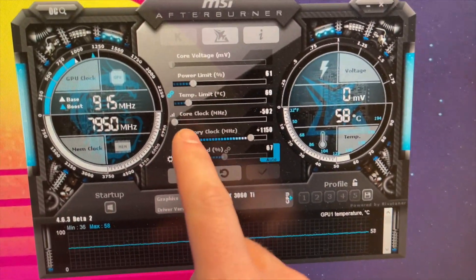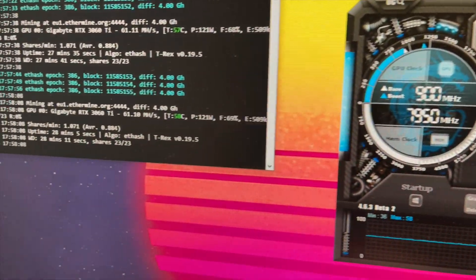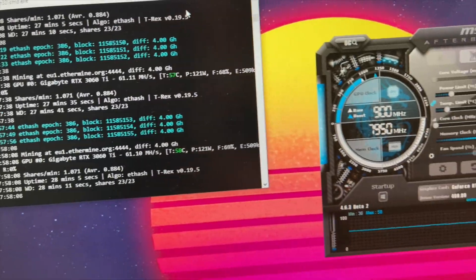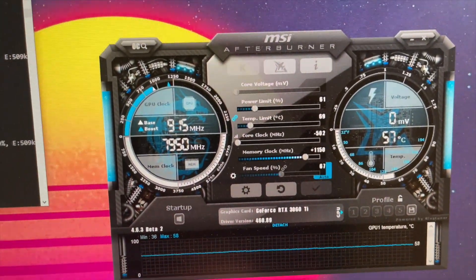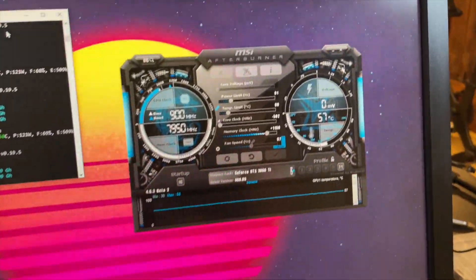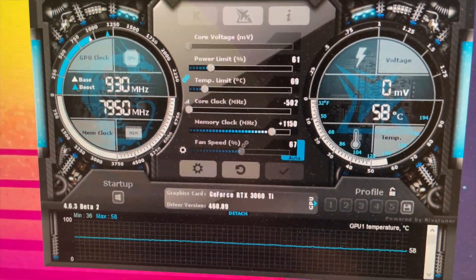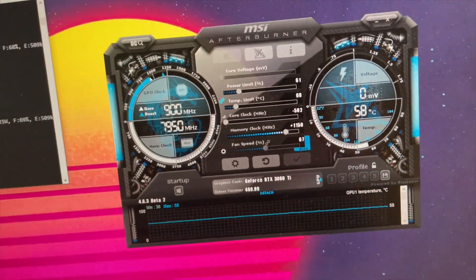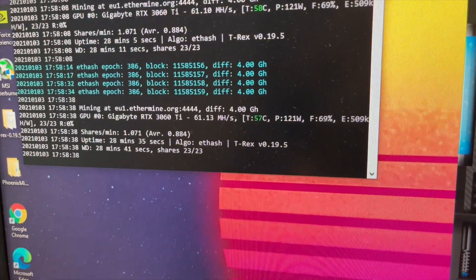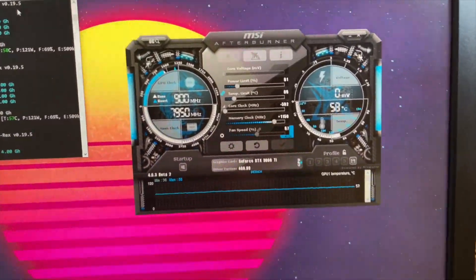Let's talk about core clock. You can see here I've maintained that same negative 502. I found that's working really great for me. If I start to adjust that up a little bit, I start losing some megahash. So for me, at least on this particular card, staying with the core clock completely limited all the way down gives me the best performance on Ethereum. In the community, some people have better performance at negative 200, others at plus 50. So mess around in that range — start at negative 502, bump it up a little bit at a time, see what your megahash reports, and see where you land for your specific card.